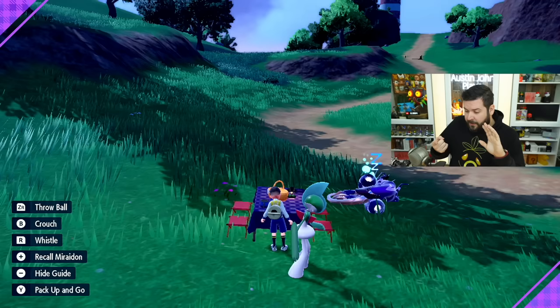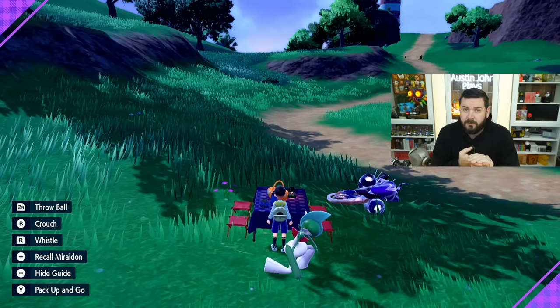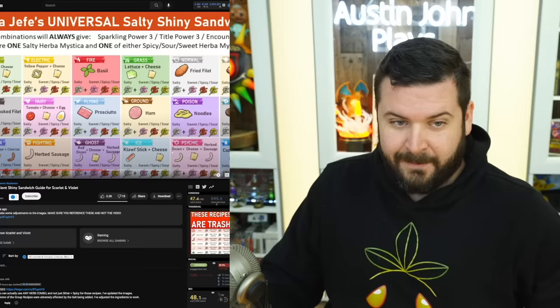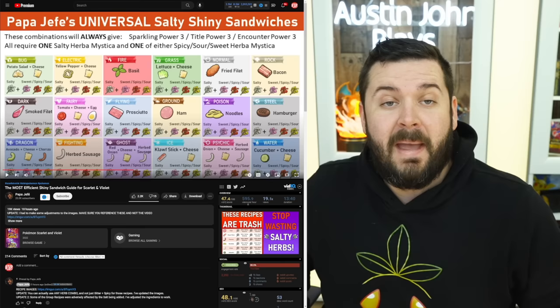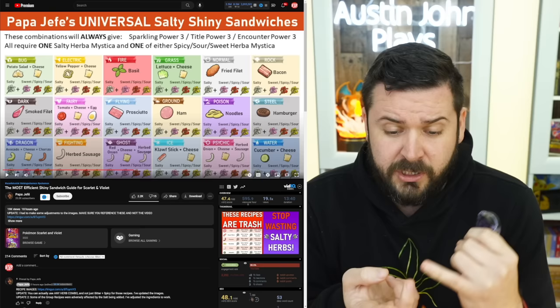This is a significantly larger sandwich that takes one more minute to make and a few extra ingredients, but it is a way to utilize your additional Herba Mysticas other than salty. Sparkling title encounter — no more salt needed! Since I don't actually want dragon right now, I'm just going to turn the game off and turn it back on. So we've gone over how to share recipes with friends, the fact that when sharing a recipe you don't have to forego your Herba Mystica, and the new burger recipes that don't require two salty Herba Mystica. Shout out to Papa Hefe — he's done a significant amount of manual labor research.